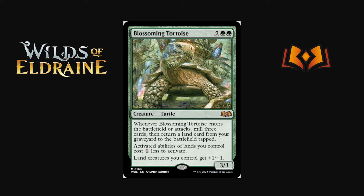Green cards: Blossoming Tortoise is two green green for a 3/3. When it enters the battlefield or attacks, mill three cards then return a land card from your graveyard to the battlefield tapped. Activated abilities of lands you control cost one less to activate, and lands you control get +1/+1. Four mana for a 3/3 is a bit much, but the ETB trigger happens regardless of whether it survives. The ability to make land activations cheaper — like Field of the Dead for one mana — is really powerful. But is there enough of a lands-matter shell to make this work?